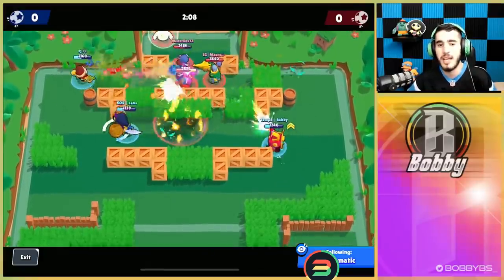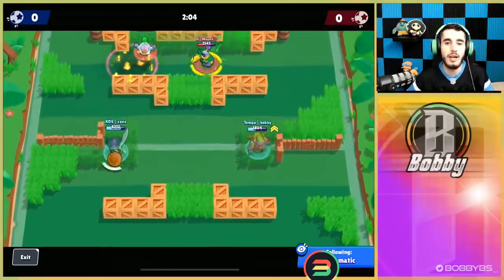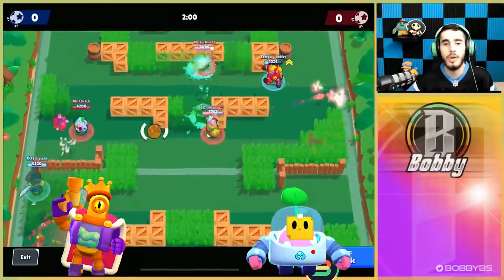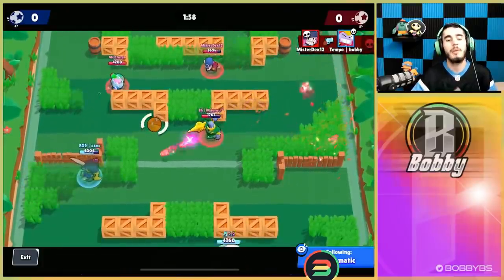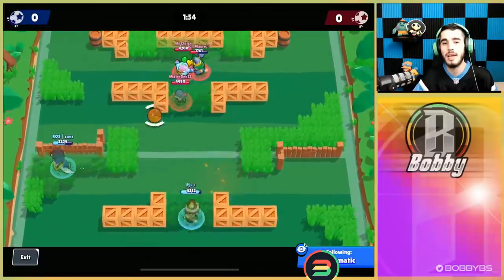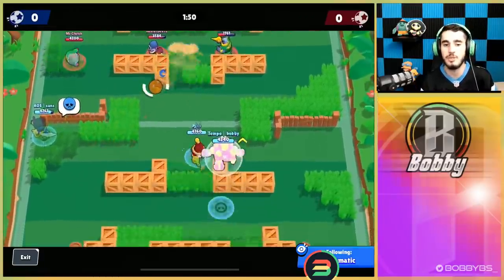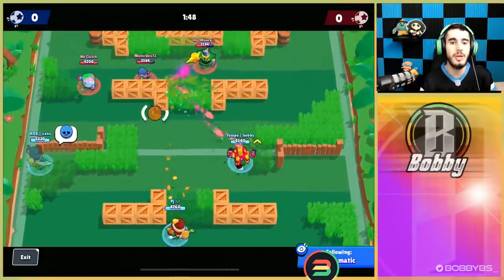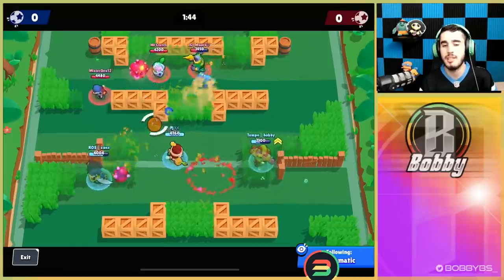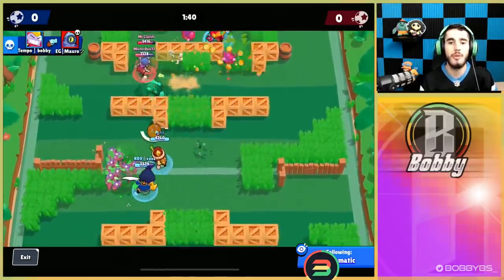Something really good with Surge is his gadget — it allows him to get a lot of kills. He only has one star power right now so there's no choice there. We're going against a Sprout, Rico, and Penny, which is a pretty good team. What you want to do with Surge is make your way up using your gadget to teleport through walls, get your super, and play fairly passive until you get to level 3 or level 4.